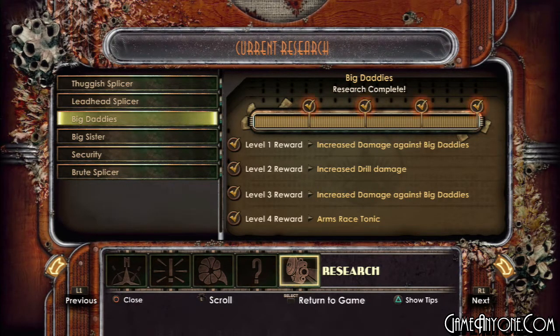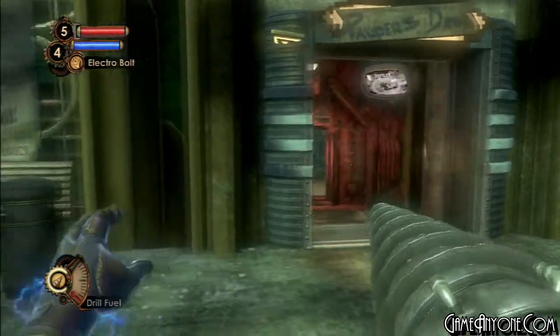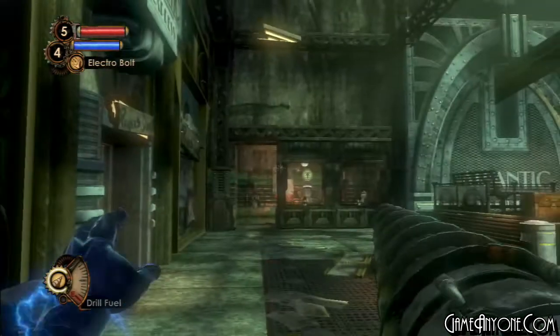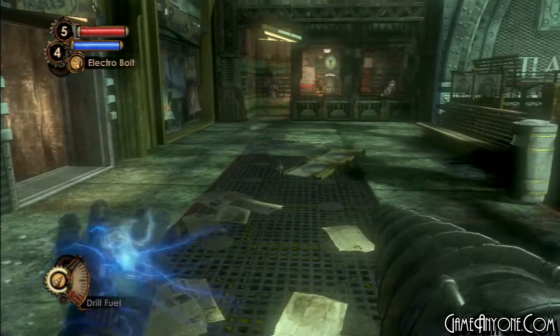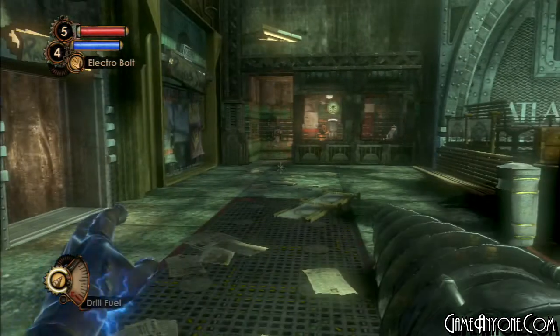That was made by Ryan Industries — not Fontaine Futuristics or Sinclair Solutions like most of the others were. The Arms Race tonic is an interesting and very beneficial tonic, which is why I went out of my way to get it. What it does is allow you to find more ammunition off the corpses of enemies. It's actually extremely easy to do inside Pauper's Drop, since the Rosie Big Daddies constantly respawn. You could stun-lock the Rosies with your drill and they'll only be able to swat you, so it's very easy.